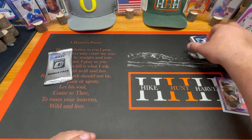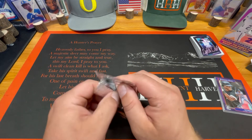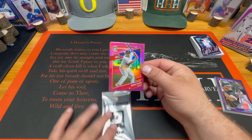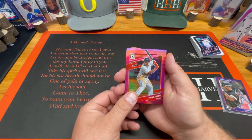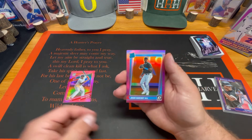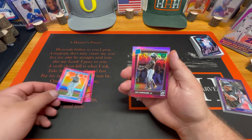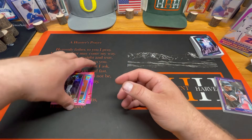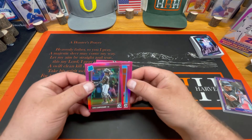Actually really impressed with this — it's Donruss's version of Chrome, pretty much. Let's get a banger in here. Got Rafael Devers, got a rated rookie of Jesus Sanchez, another rated rookie of Luis Campesano. Super awesome — I thought we actually had more than three cards in that bonus pack. Oh, I was wrong. But I like those pinks though.